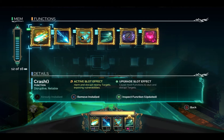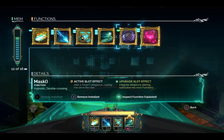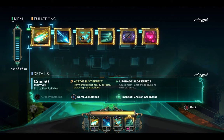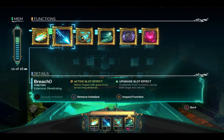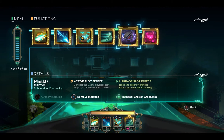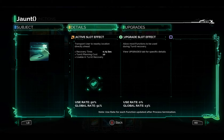So it's an isometric RPG. You don't so much level up as collect functions. I've collected six things: crash, breach, spark, jaunt, mask, and switch. Now what you can do is each function can either be in the active slot or it can be in the upgrade slot.